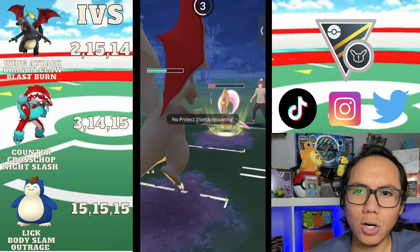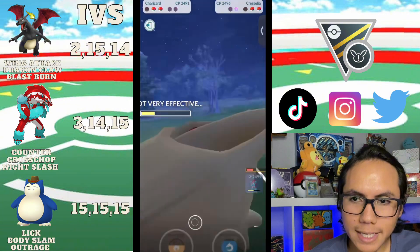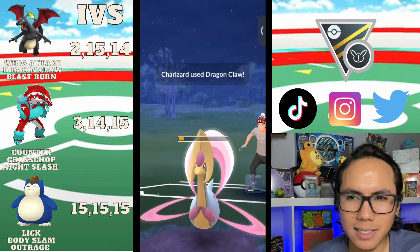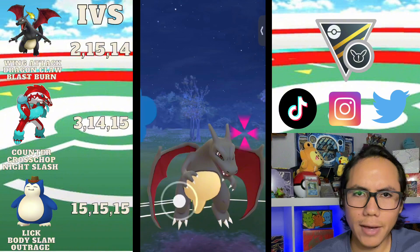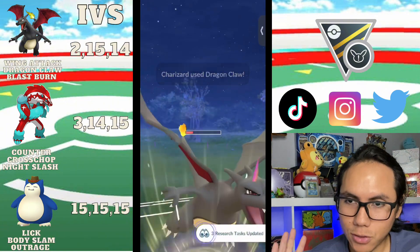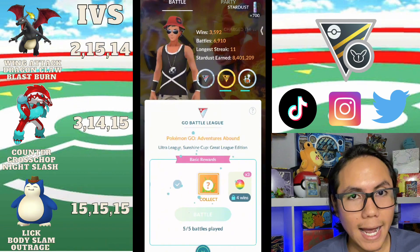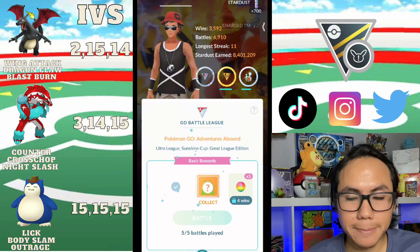We swap into Charizard since we're shields down and they still have one shield. I take a Moonblast — not a Future Sight — so I can comfortably get to almost two Dragon Claws. I don't want to risk a Grass Knot so I take out Cresselia. We might CMP and throw it right there, and they end up conceding the match. Despite really bad leads all set, we managed to win and get a positive set.